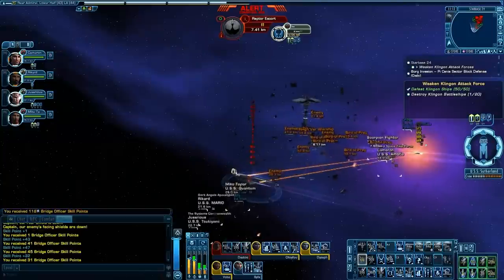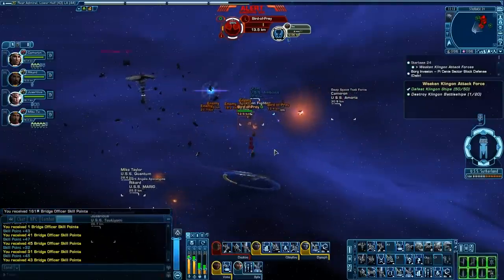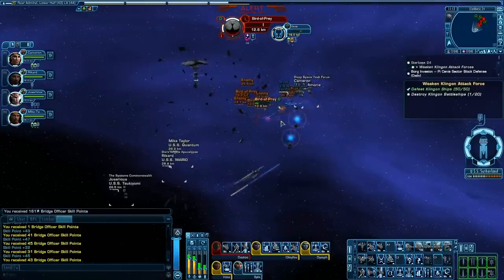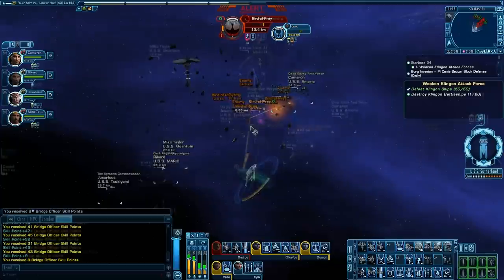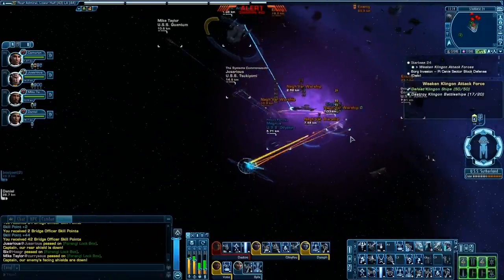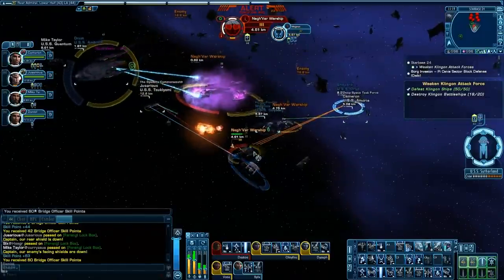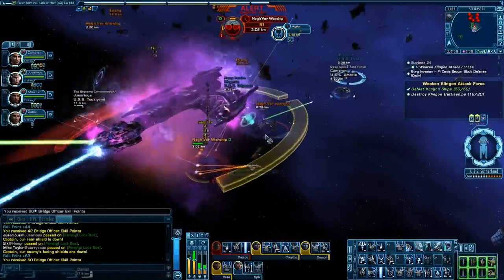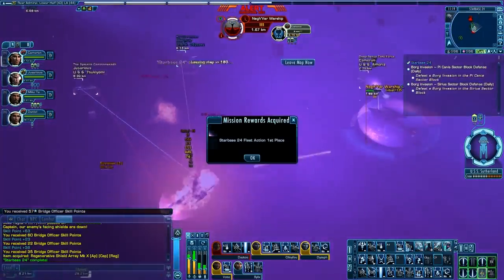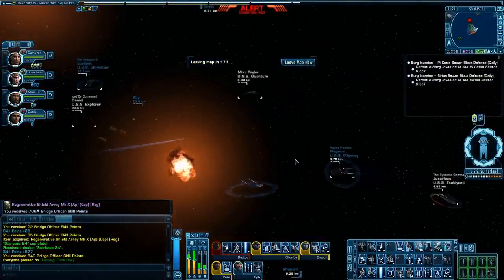I recommend you stick to single target powers for this because you don't need to pull attention to yourself. Knock down the Birds of Prey first, then the Raptors, then move on to the cruisers and battleships. Ships don't model subsystem damage in this game aside from a very particular kind of death mechanic. Once you've whittled away the Birds of Prey and got the incoming fire under control, you can move on to the cruisers, and it devolves back into standard Phase 1 tactics — pick a mob and gang up on it. Starbase 24 is not a complex fleet action. If you handle the crisis of a badly managed transition between Phase 1 and Phase 2, you are going to get this action done with no problems whatsoever.